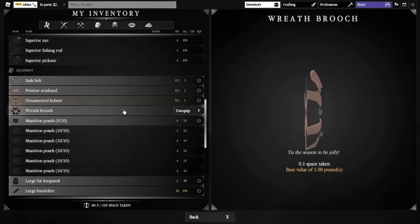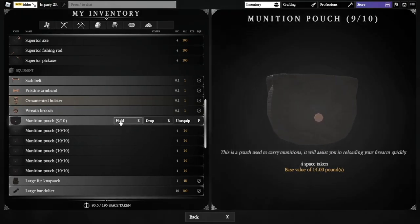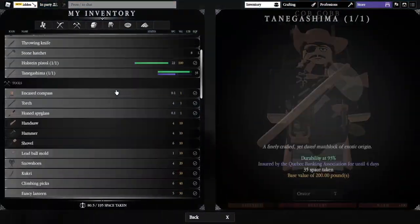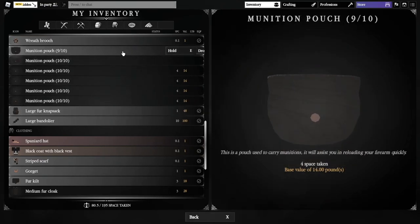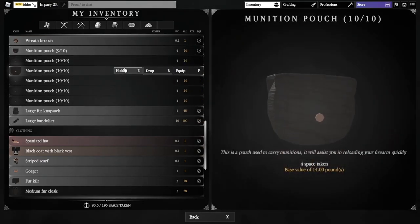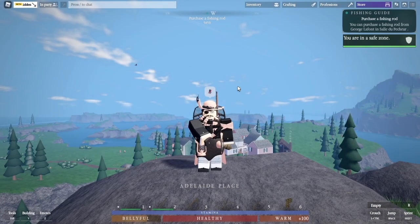The wreath brooch is a Christmas Ducat exclusive. Then munition pouches — these are actually kind of complex. Pre-update, I'd carry anywhere from 8 to 12. Now I carry 4 to 6, just because there's less combat for me to partake in since I'm grinding.